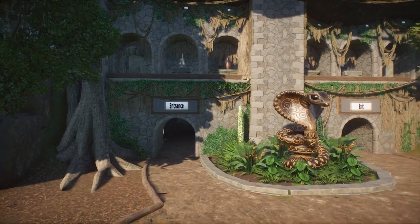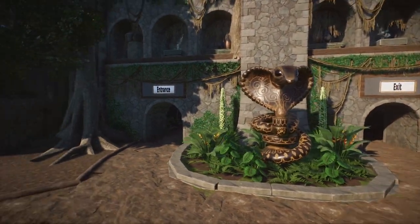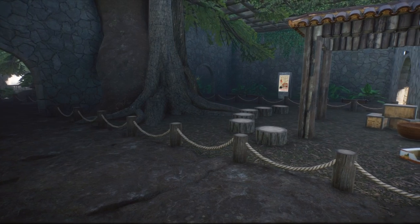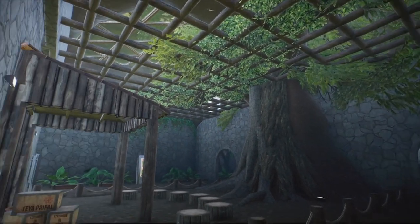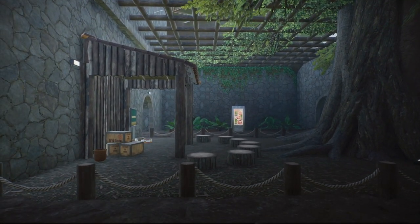Anyway, let's take a look inside. There's an entrance and an exit tunnel and when you go in the path takes you all the way around to the exit. This section is kind of like a vestibule. I've seen this in real life, particularly in exhibits that have animals wandering about — there's always a holding area so you don't get a big queue of people blocking the entrance.